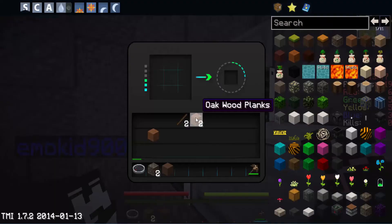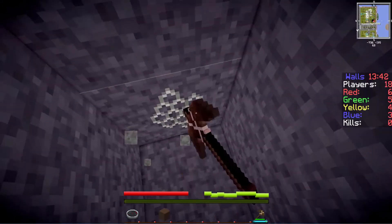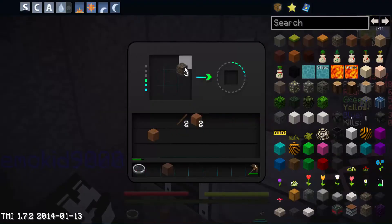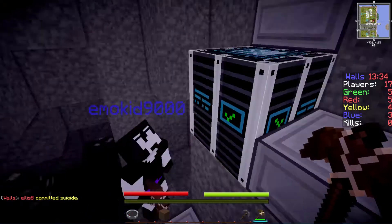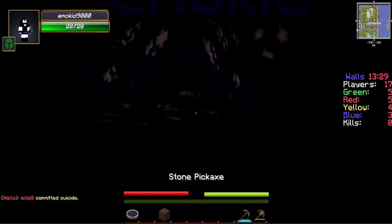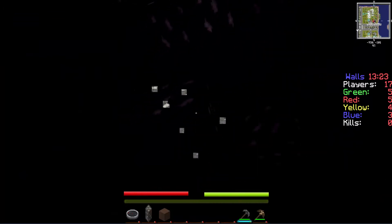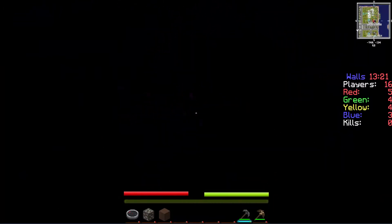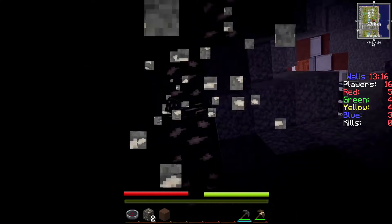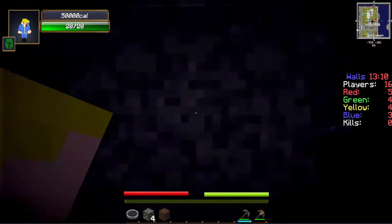I'm gonna get 18 wood. You better get all the iron first before they do. Yeah, I already got 18 wood. Where are you, Adele? I don't know — this hole, the really big hole with the stone slabs. Oh, that's a really small hole. Wait, we just lost a teammate? Yeah, someone committed suicide. Can I have three cobblestone please?